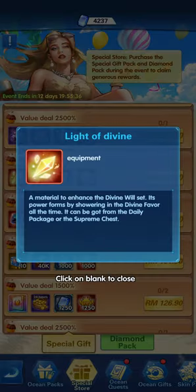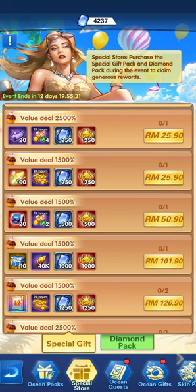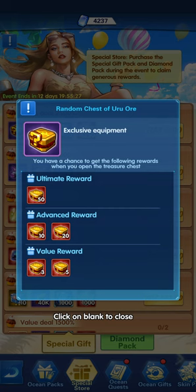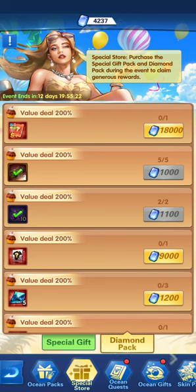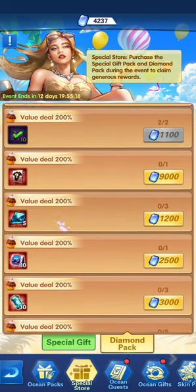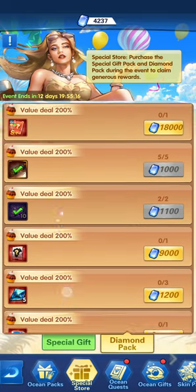There are also two-star gem chests, and for a cheaper price, 100 of the Light of Divine. There's also the cheapest option available — the random chest of Uru, which can give you up to 50 Urus. That's the ultimate reward.